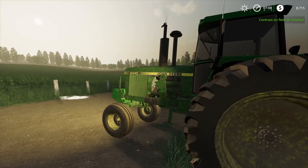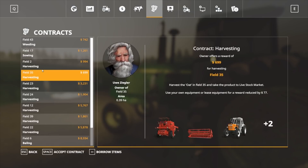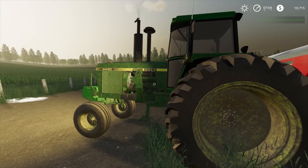Let's jump out and complete that mission. We've got a sowing job available, weeding which we can't really do at the moment, and bailing and transporting — but none of those jobs are currently available.